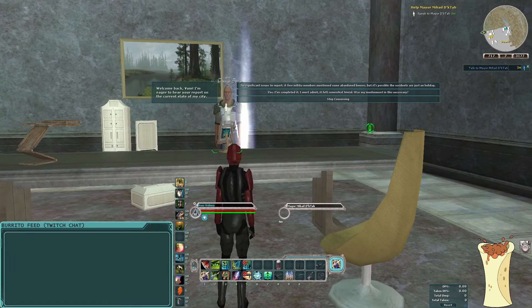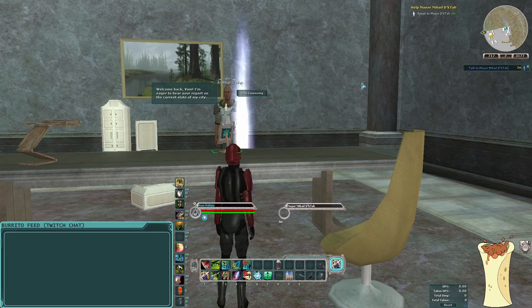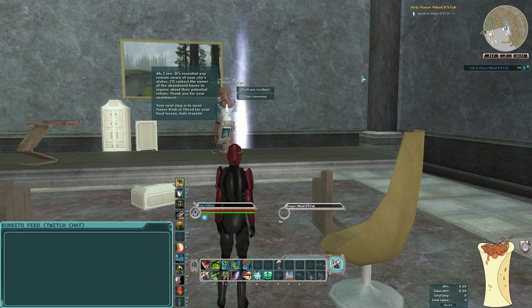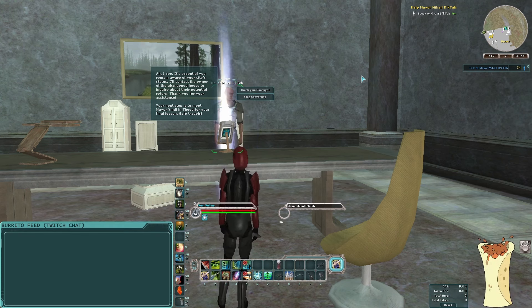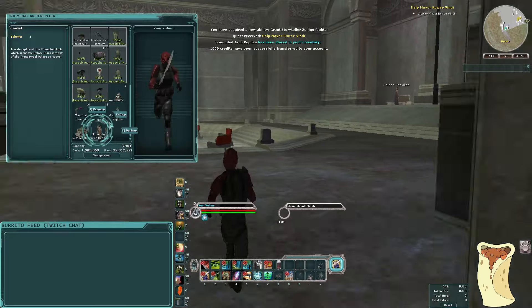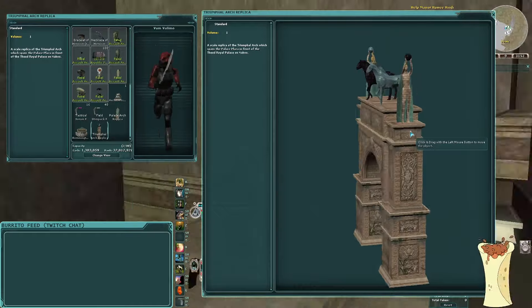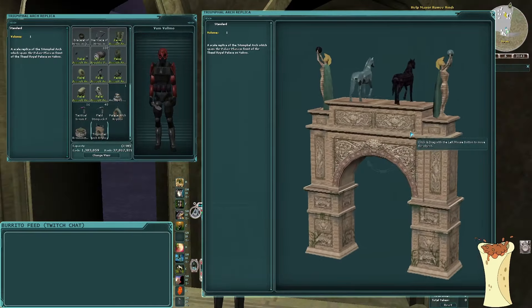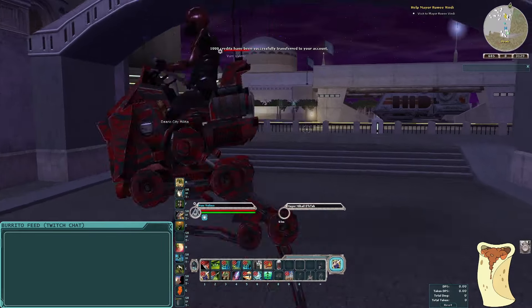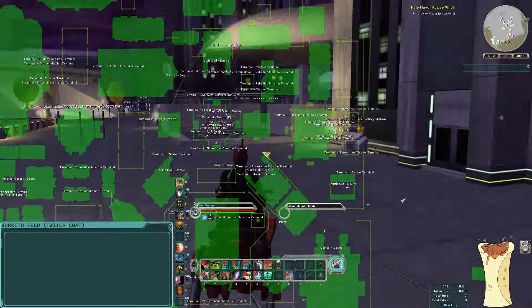What marking a house safe does: that player character will no longer count towards the city citizen count to maintain a rank, but their house won't be available for pack up. No one can pick it up, store it, and have the mayor or militia member grant rights to somebody else and drop a house there — they'll retain their spot. Back with the mayor: he says, 'Welcome back. I'm eager to hear your report.' I say no significant issues — a few militia members mentioned abandoned houses, possibly residents just on holiday. He says he'll contact the owner. Your next step is to meet Mayor Vindy in Theed for your final lessons. We get a reward: the triumphal arch from the city of Naboo.